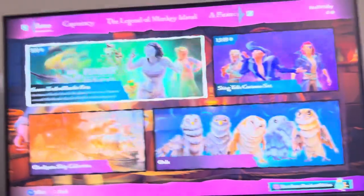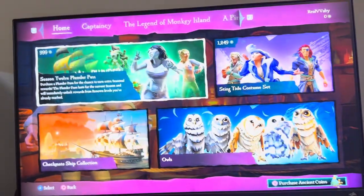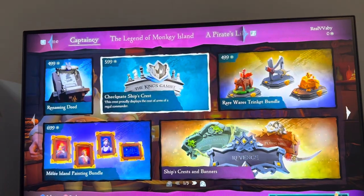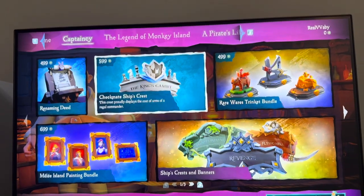We're going to the Pirate Emporium. You can press square to purchase Ancient Coins that you can use to buy this. Then go to Captaincy and you can do a ship crest right there. That's how you do it, and there are different ones you can buy too. I hope you guys enjoy this tutorial — peace.